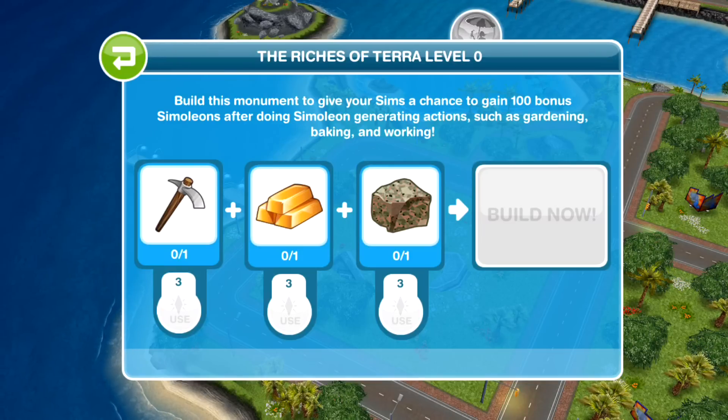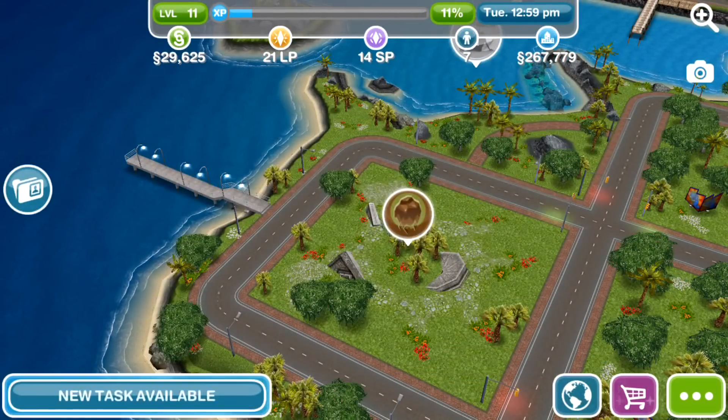Then there's the Riches of Terra — we collect things like the pickaxe and the gold and whatever by doing different tasks such as gardening and baking, and I didn't catch what else it said.